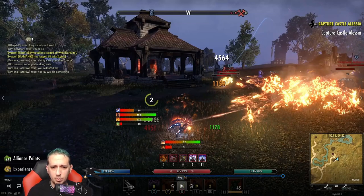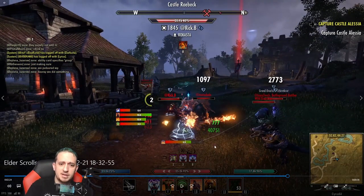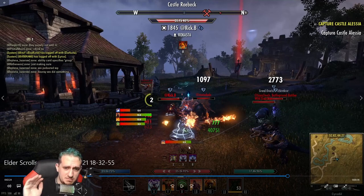A good habit to get into is roll dodging and using Rapid Regen together. Your roll dodge acts like an animation cancel — you can do this with mines, Engulfing Flames especially. If you activate your ability and then immediately roll dodge, your character does not even perform the animation whatsoever, and that shaves off like a third, sometimes half a second that you would not otherwise have. That's just a really good habit to get into.